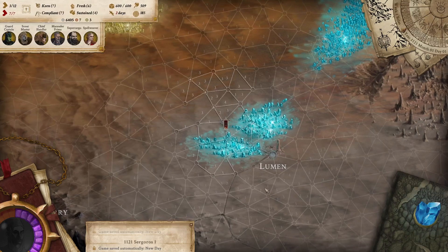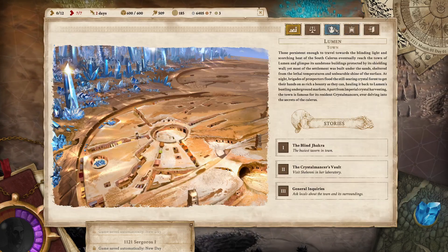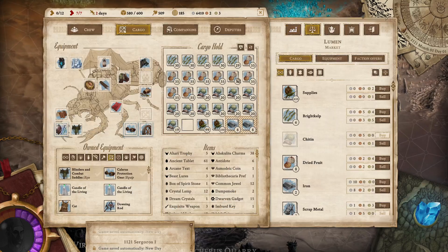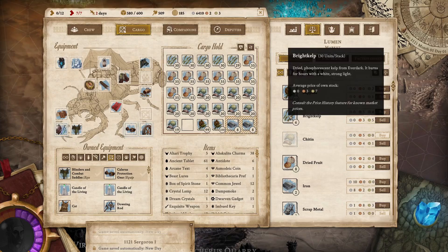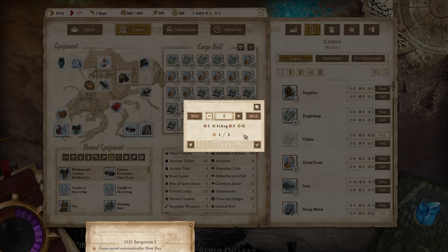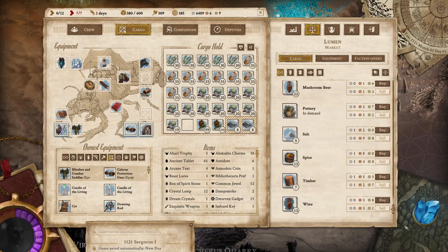We don't even have to force march — lucky us. Let's see, I think I'll just ditch the scrap metal. It's useful if you go all the way out to Avernum, but otherwise it's just kind of a pain. I kind of think we should buy one bright kelp to fill out the stuff that we lost. There's no chitin to buy but I think we can get chitin in Torzeg Shelter.